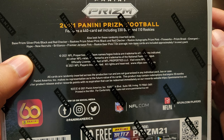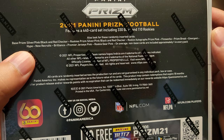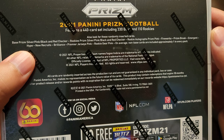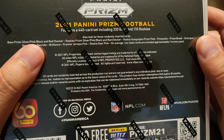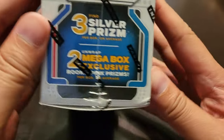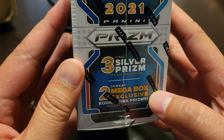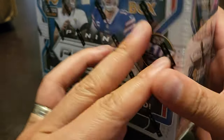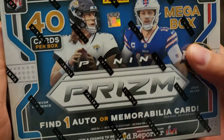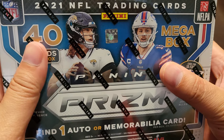Inserts include pink prism, fireworks, prison break, emergent, hype, recruit, brilliance, and premier — looks like a lot of pink and silver. You also get black and red checker parallels, three silvers per box, and two mega-exclusive rookie pink prisms on average.